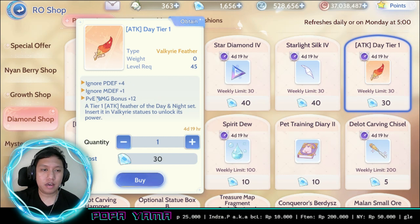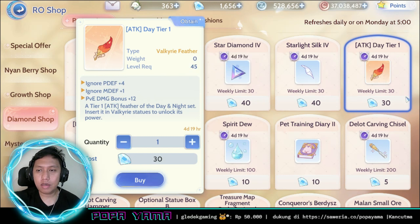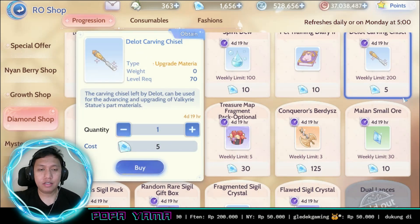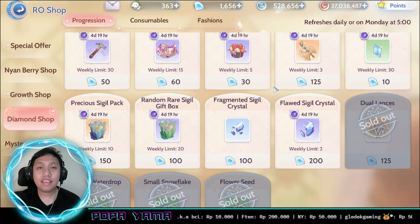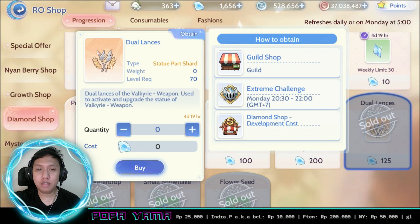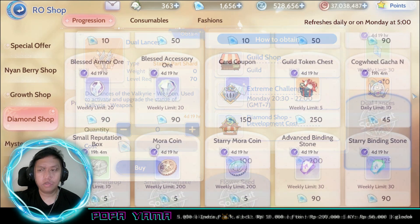I buy feeder attack and feeder items based on my current needs — if I have enough stock I skip them. But one thing I must always buy is the Statue Art Chart. You can get it from the diamond shop, from the feeder shop, or from Extreme Challenge, but I buy it from the diamond shop to speed up my statue progress.